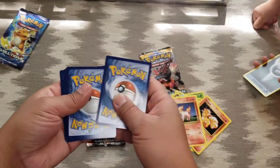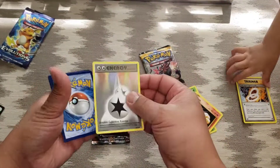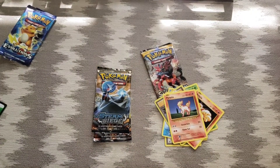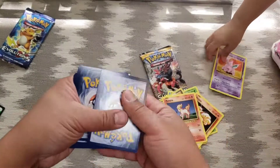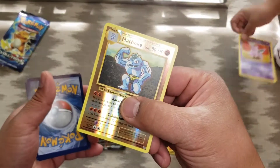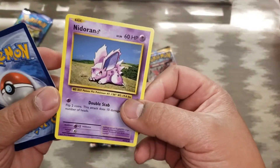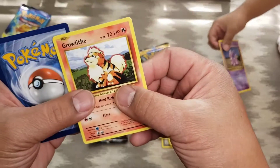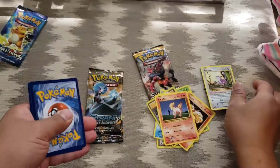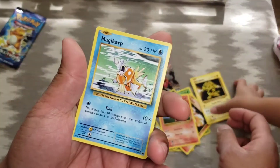Alright, let's see — trainer, Greener, energy, Nidorino, Mewtwo, Machop holographic, and Nidoran, Growlithe, Rattata, Electabuzz, and Magikarp.